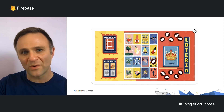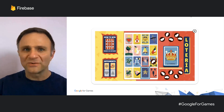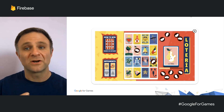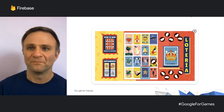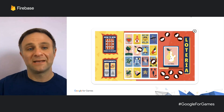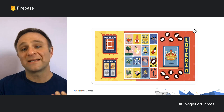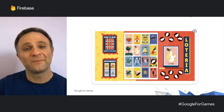The real-time database handled the matchmaking, calling out of the square, showing your opponent's moves in real-time, and declaring a winner. What's really neat is this game went from zero players to millions literally overnight — we started displaying it on the Google front page, and turns out Google gets a lot of traffic. The real-time database just handled it all with no panic calls to engineers. We have a really nice blog post going into detail about how the engineering team did all this.